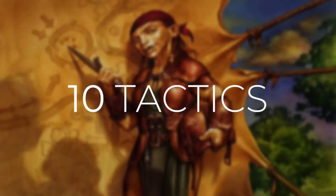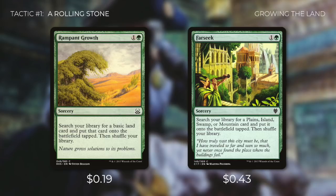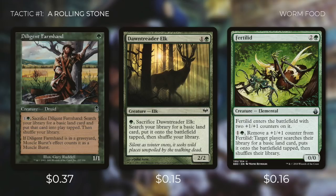Tactic number 1: A Rolling Stone. First up we've got Rampant Growth, which can search our library for a basic land and put it into play tapped. Then there's Farseek, which can only search for a swamp but also puts it into play tapped. Next up there's Diligent Farmhand and Dawntreader Elk, both of which we can sacrifice to search our library for a basic land and put it into play tapped. Then there's Fertilid, which enters the battlefield with two +1/+1 counters, and we can pay one and a green to remove one of those counters to search our library for a basic land and put it into play tapped. These cards can help ramp us, and since other cards in this deck trigger whenever any creature dies, they can help with that too.